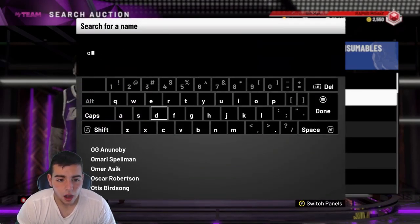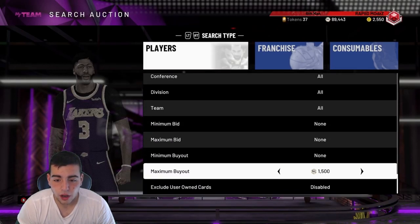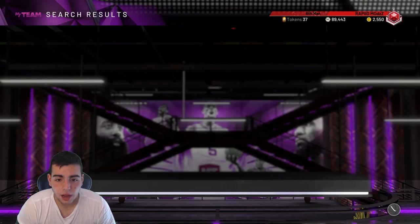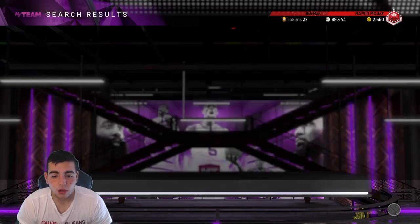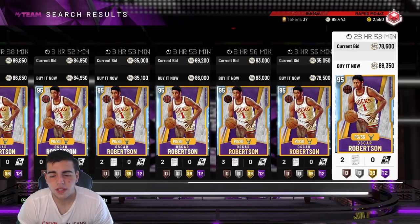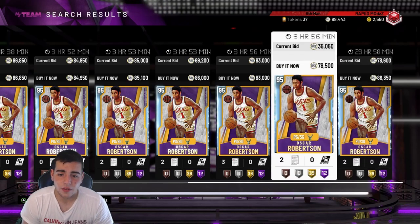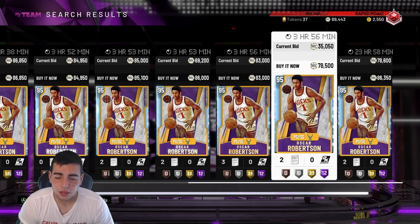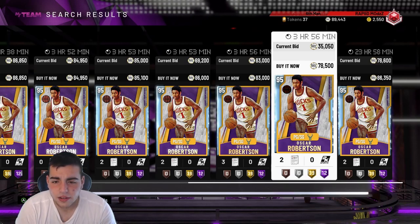We've got the Big O — Oscar Robertson. He's a very good card; I'll probably actually keep and play with him. Let's check how much he is. It looks like he's going to be over 70k. So 485k plus 70k brings us to 555k. If you wait, he'll go down to 70k. You won't lose that much MT on him — you're down about 75k total so far.